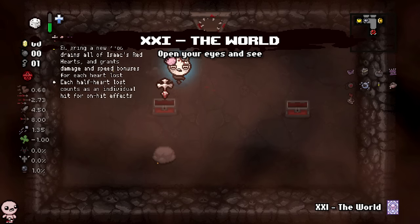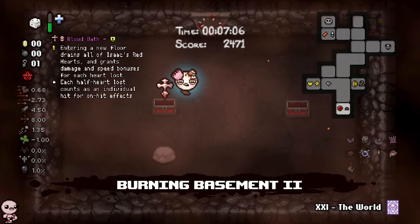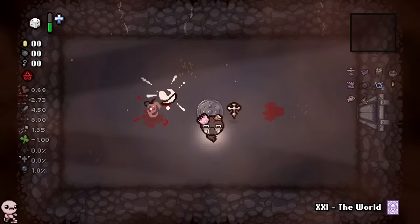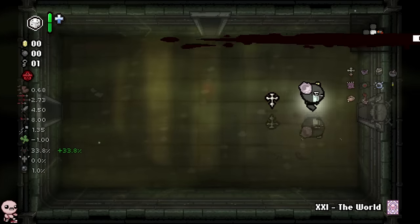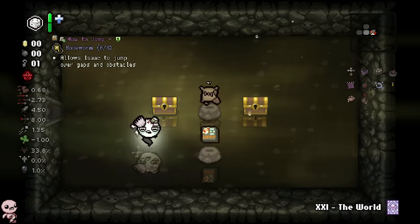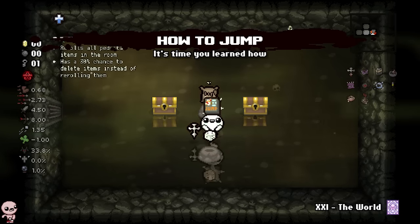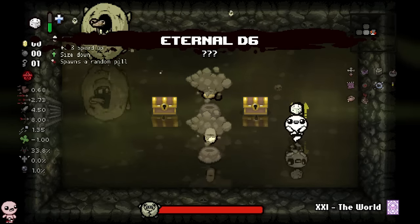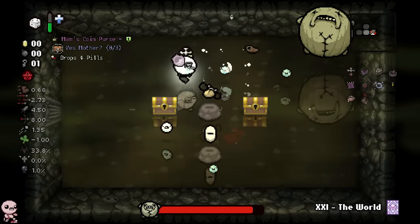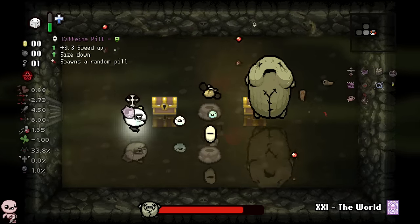That speed down pill is borderline unfair. I'll take it with me. We'll go down to the Caves instead - boss trap room. Inside there's HP and Bookworm. I forgot I'm fighting Blub and now I'm immediately terrified. This one's over for real unless I play like a god - I'm not making it out of the basement.